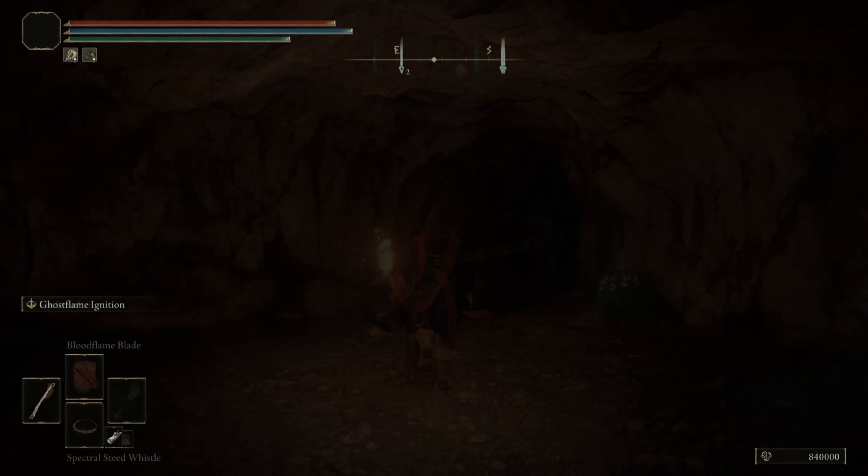Last but not least, this third glitch has been known but I did not think it was still possible after a patch — and it's quite easy to perform. All you need is the Crucible incantation called Horns. Hold down the Crucible Horns all the way, swap over to your spell or incantation, and then use it directly right afterwards.